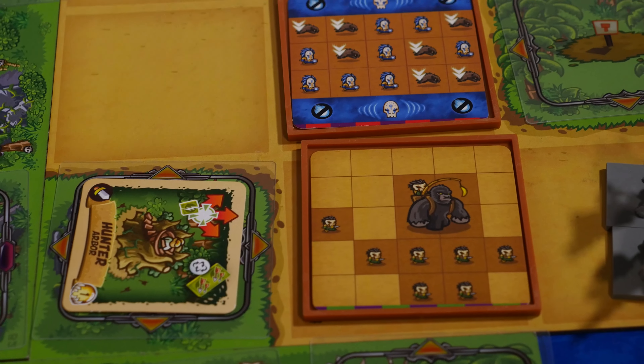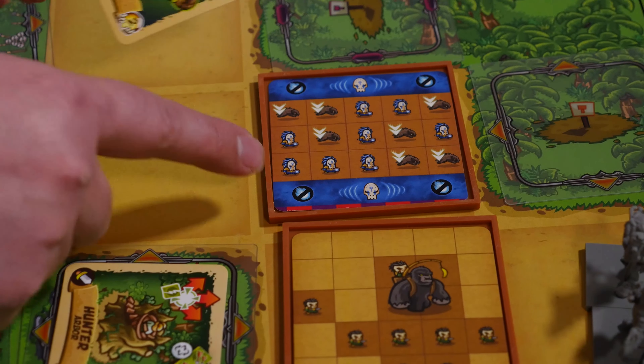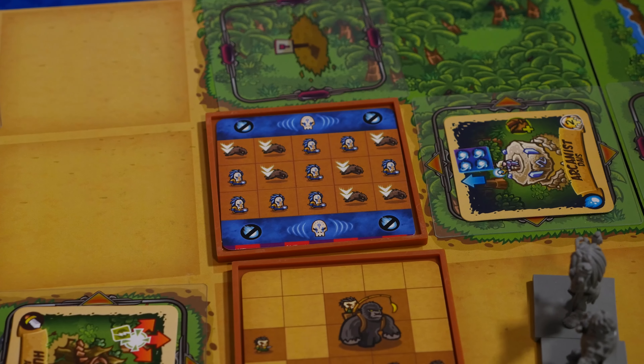You even have new hordes protected by shamans. These tiles will protect all enemies from a certain kind of attack coming from specific directions. For example, if I want to hit this tile with magic, I can only do it by placing towers on the sides.